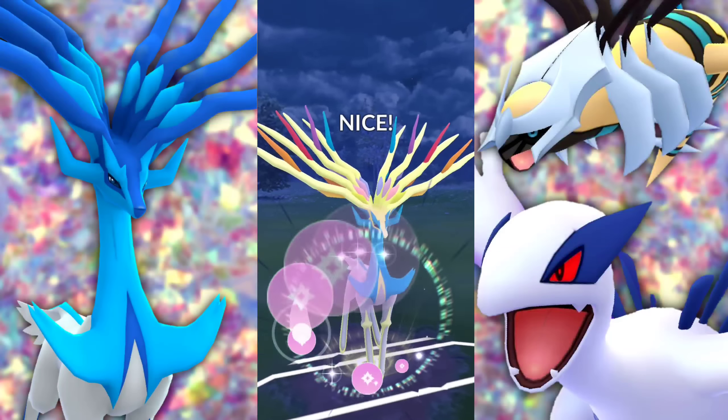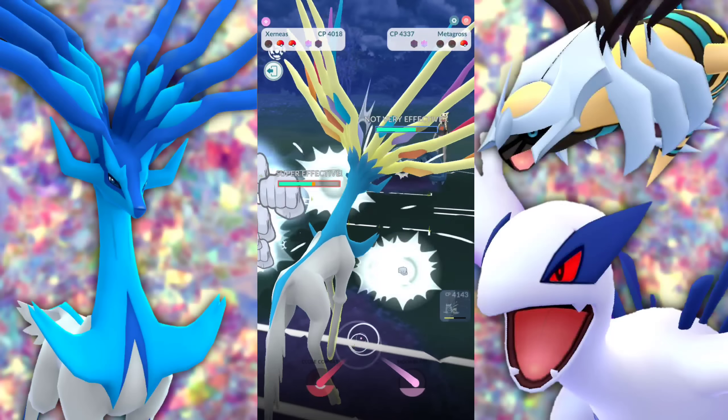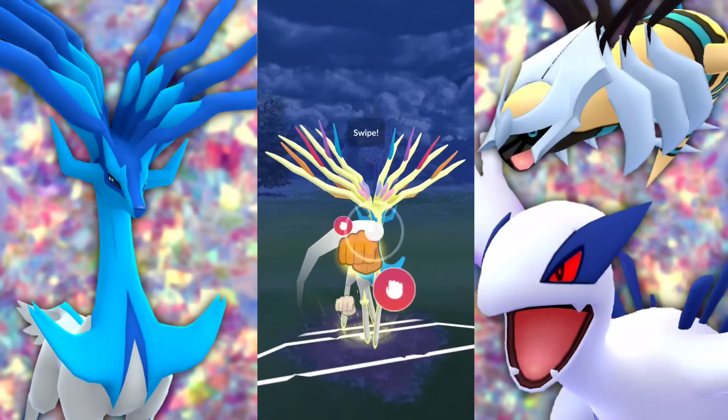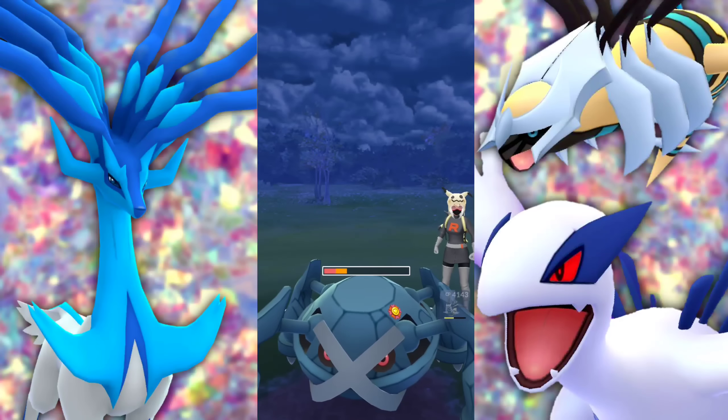I don't know what's up with the shiny color and why it shows the antlers like this on the catch screen, and then when you're just looking at it it's blue. I don't know, I don't really care — it looks great either way. Or maybe I'm just completely oblivious to its color scheme and how it works.